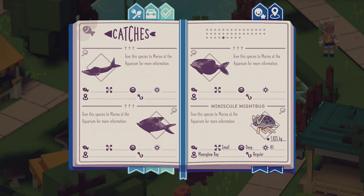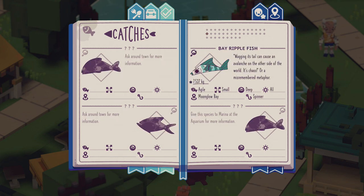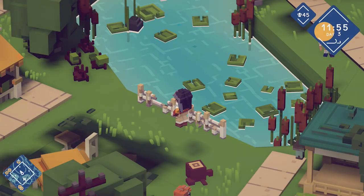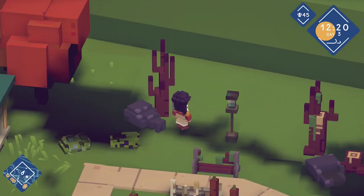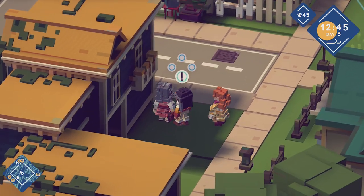There's the minuscule mite bug — the little sand fleas. We can give them to Marina, they actually count as donations, which is good to know. The angel fish is actually called moon glow flying fish — rumored to cause infidelity. Blame the fish. You can't actually go into any of the houses except the shops, which is a little bit of a shame, but there are a lot of NPCs to talk to. I would have rather been able to go into some of the houses.